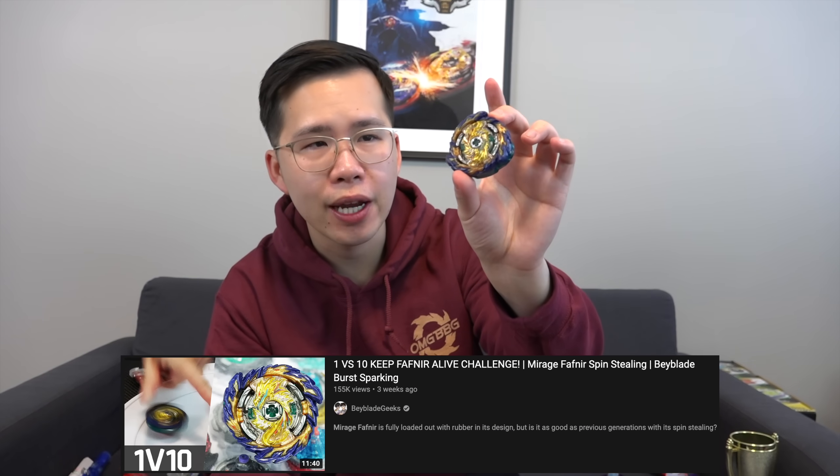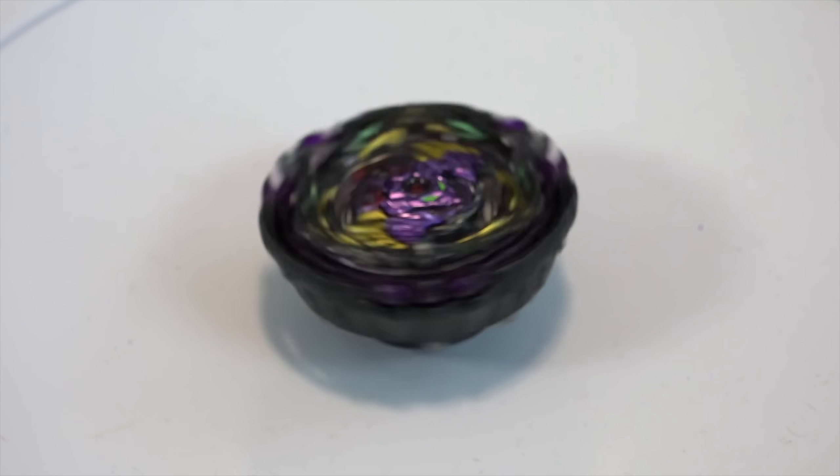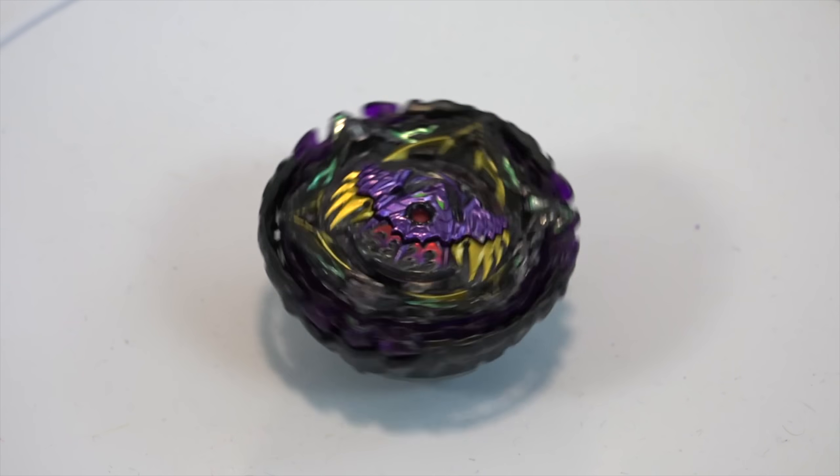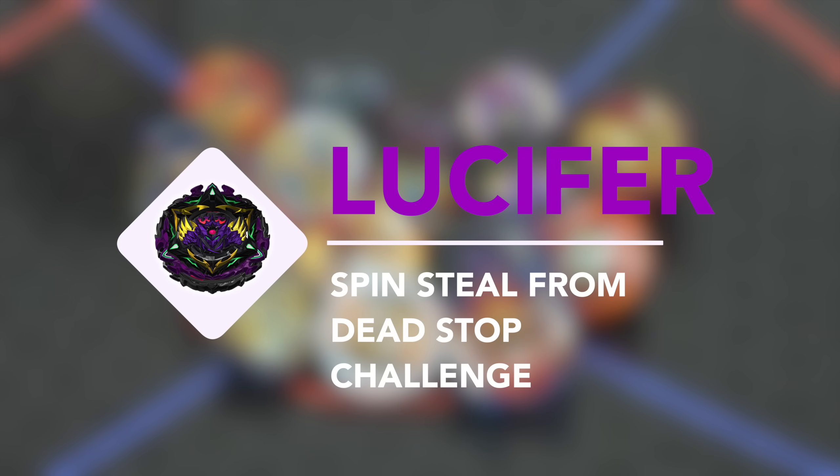Welcome back BBGs to another spin steal challenge. Today we are featuring Lucifer the End. We all know that Fafnir has been known as one of the best spin steal bays around, pretty much pioneering the whole spin steal thing for the Beyblade Burst generation. But wow, super underrated bay right here — Lucifer the End. Its super round design is perfect for this challenge. So our challenge today is we're going to get Lucifer the End spinning from a dead stop and see how many bays it can take on.